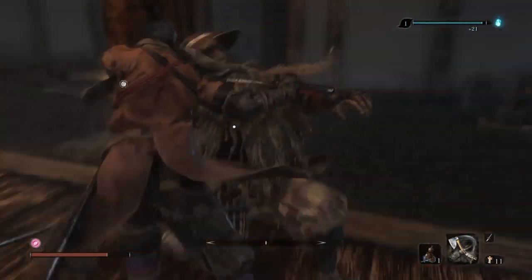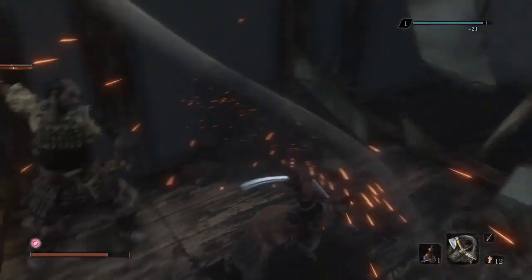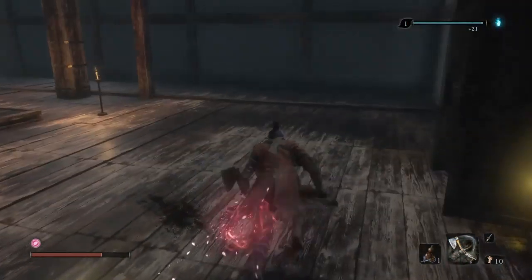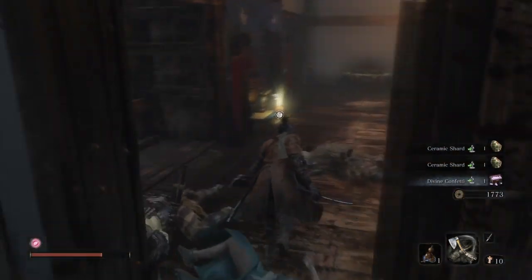Even if you're a bit sloppy you take them out, and in the back of the room I just exited lies the Sabimaru. In this room as well you will find an ill buff that helps you resist lightning attacks.